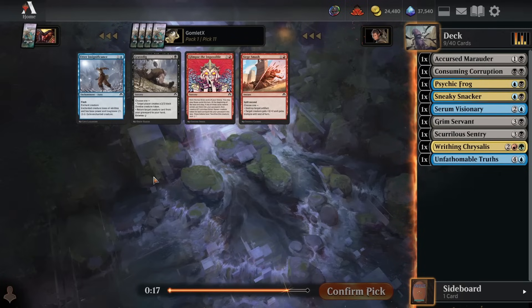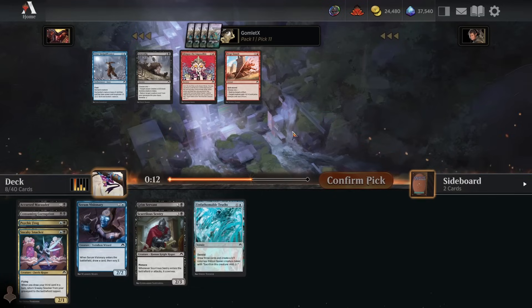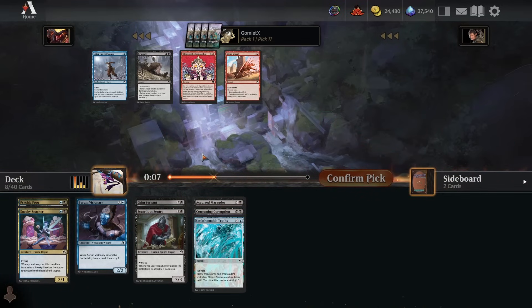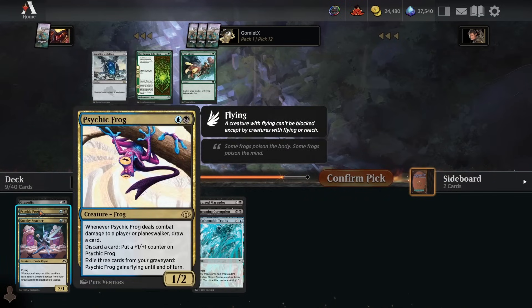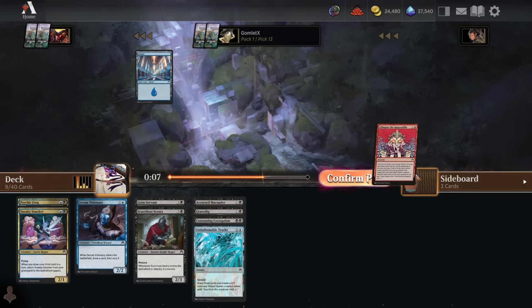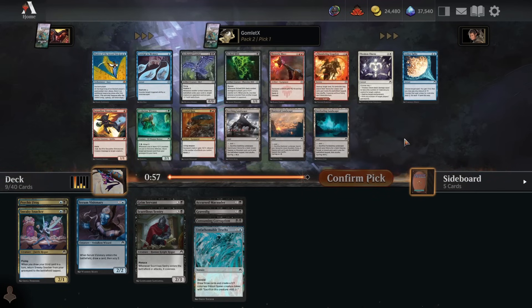Psychic Frog is a strong enough card that is certainly worth tutoring up. In blue-black I don't love Utter Insignificance, because black usually has plenty of good removal. I feel like Gravedig might end up being better than Utter Insignificance in here — if we get just one more Psychic Frog-style card, that's a super high-quality creature that ends up in the grave later, and then Gravedig could be a huge deal. I don't really want to run Utter Insignificance ideally when black is my secondary color. So pack two, pick one.